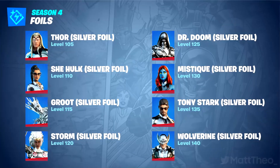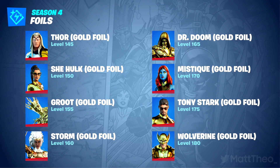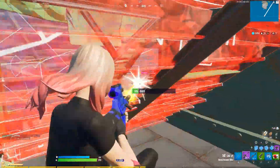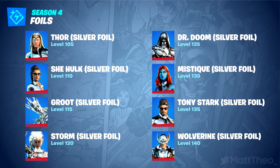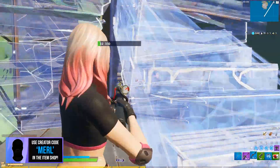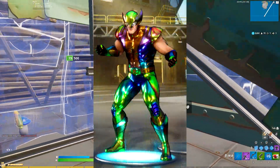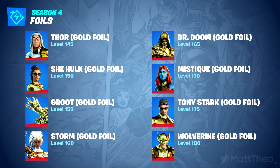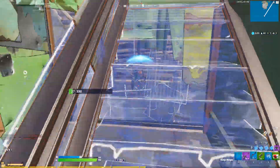For Wolverine, silver is level 140, gold is 180, and the hollow style is level 220. On Mystique it's level 130 for silver, gold is 170, and hollow is 210 - I love the look of the hollow one on this, it's a nice balance. On Dr. Doom, level 125 for silver, 165 for gold, and 205 for the hollow - he looks insane. On Storm you need level 120 for silver, 160 for gold, and 200 exactly for the hollow style. For Groot, level 115 for silver, 155 for gold, and 195 for hollow. And finally for Thor, level 105 for silver, 145 for gold, and only 185 for the hollow - with Thor being the first one, it makes sense for it to be a bit easier to get.